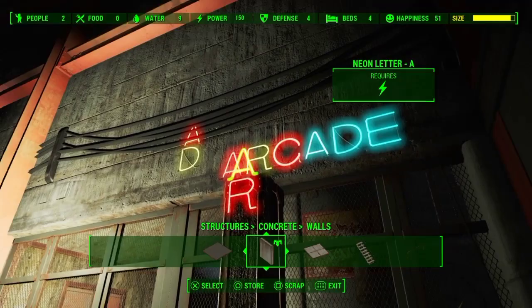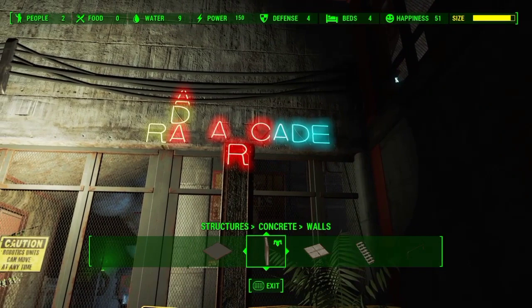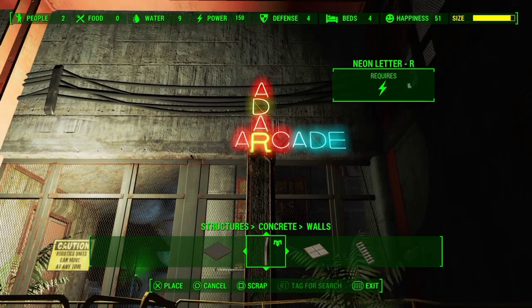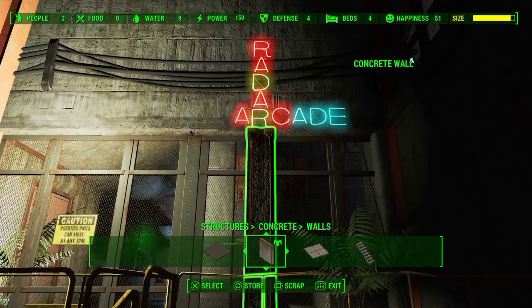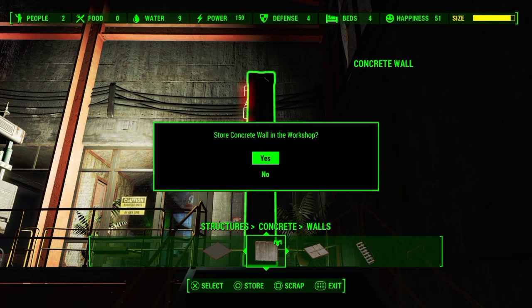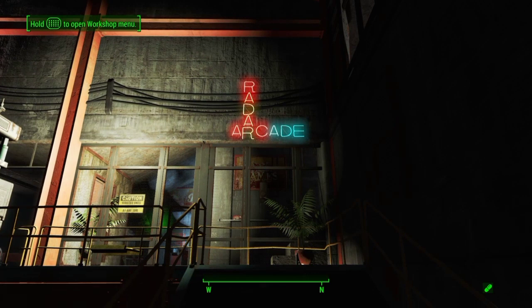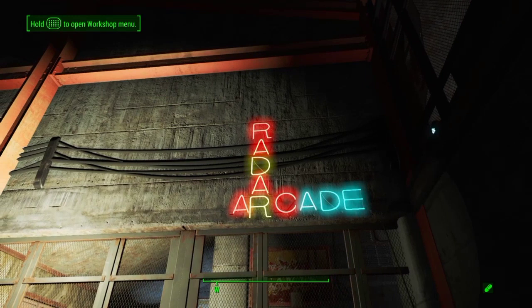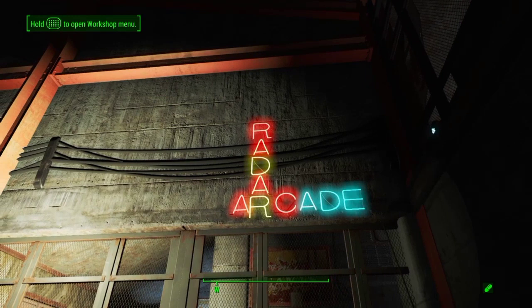I'm about to speed up the film so we can get through a lot of tedious letter shuffling quickly. Okay, slow it down. Yes, move everything around. And that's going to work. Flip our Rs. There you go — perfect. See, it's not linked to the pillar. Neon for some reason floats — it never seems to get linked to any sort of storable or scrappable wall. And there you have it: my radar arcade sign with optional overboss apartment.